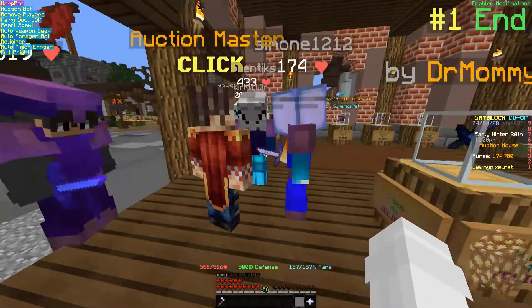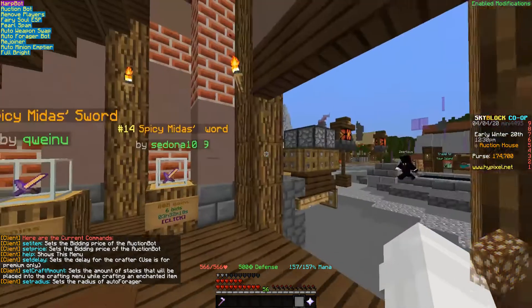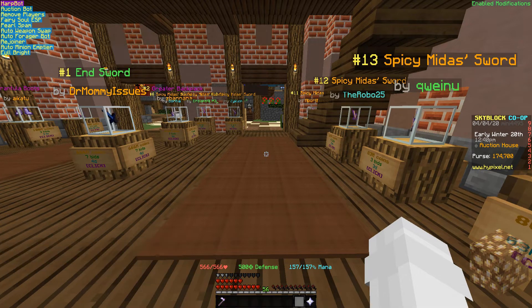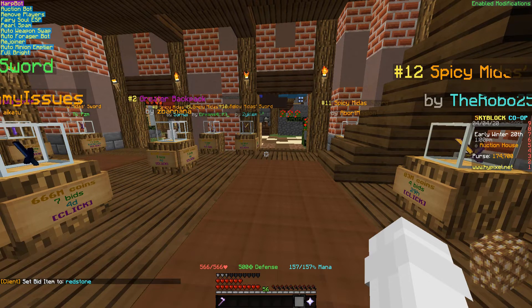Right here we're gonna use the auction bot. For the auction bot to function properly you need to set two things. First off the item — let's say I want to buy redstone blocks. So we're gonna do set item redstone.